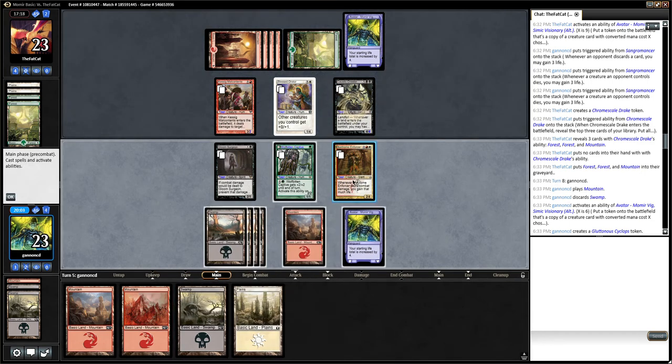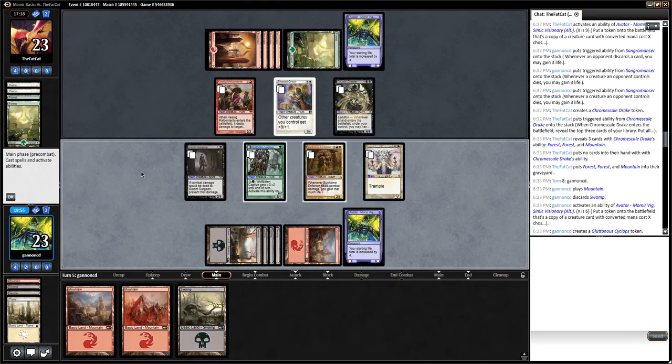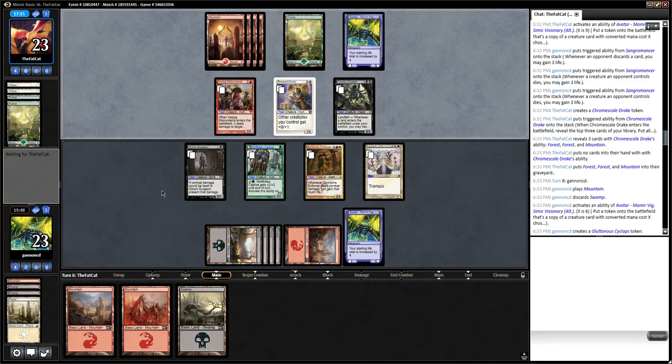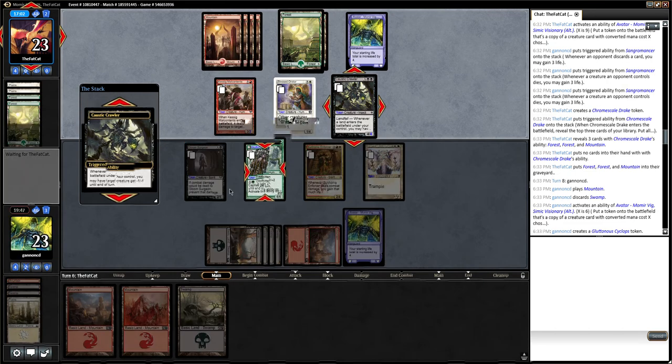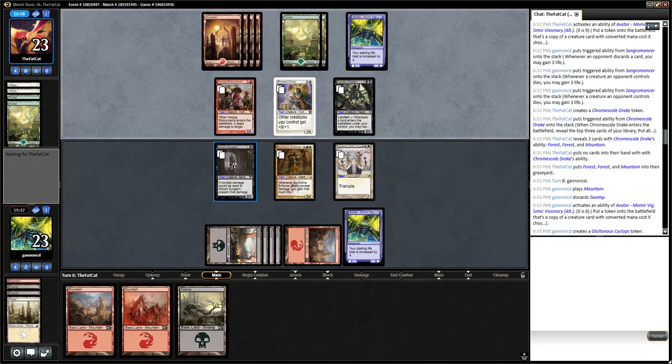We're going to start playing mountains. The Sunhome Enforcer — this ability might be relevant at some point, but now we really need to start hitting creatures because they can kill one of our guys every turn. No point in attacking because they can just kill it. But that card is quite good. Interesting that they chose to kill the worst creature — maybe they don't know. That's a one-one, and this is a two-one that can't die, so that's kind of strange.